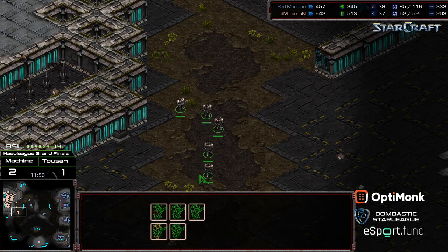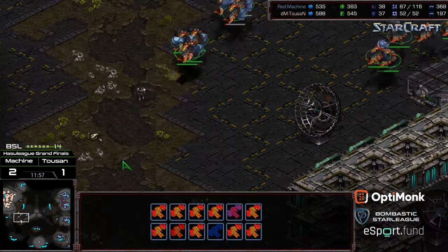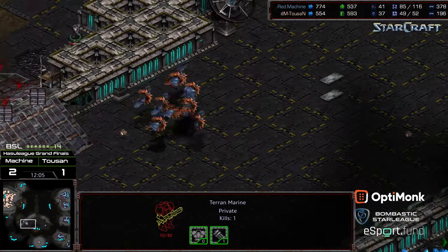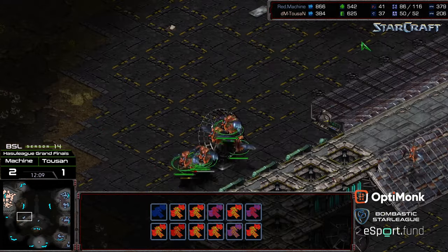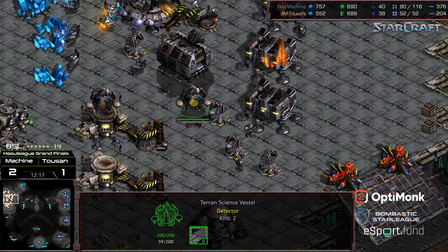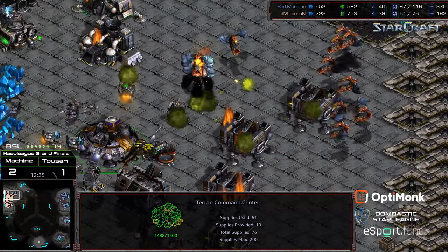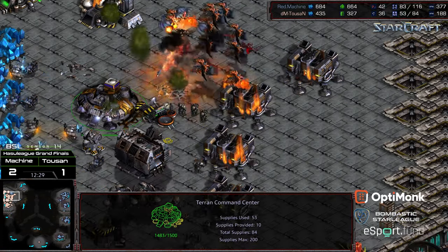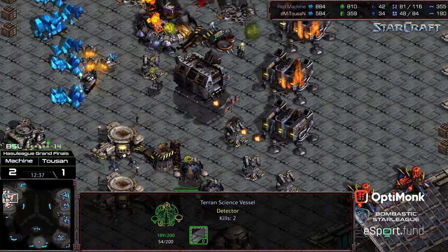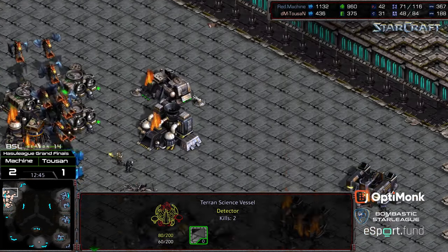A Marine force limping out of the base. Machine on the verge of a semi-final berth - this huge flock of Mutalisks engaging these lonely Marines. They don't even have Medic support. I think they're just moving out there to try to find something to accomplish, and instead sacrificing their lives for measly scouting information. Science Vessels locked in position at the main still needing additional Irradiates just in case Machine pushes in. Some Scourge now incoming, going to push those Science Vessels away from the rest of this army.